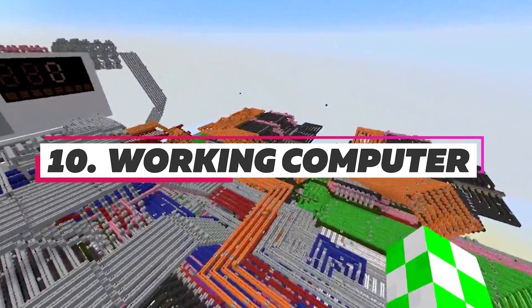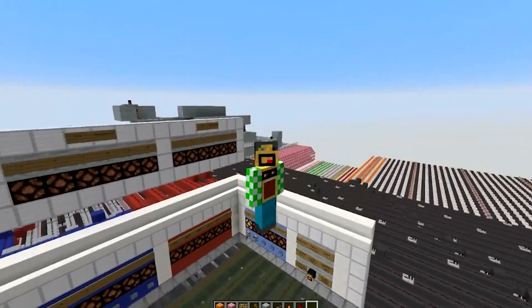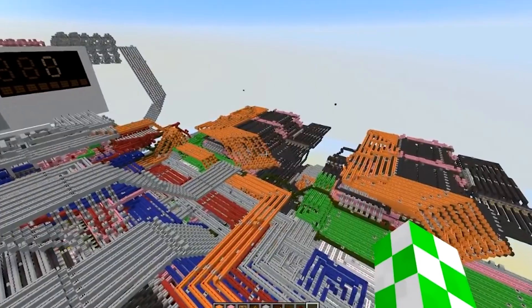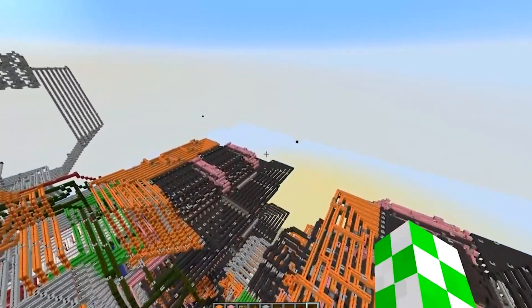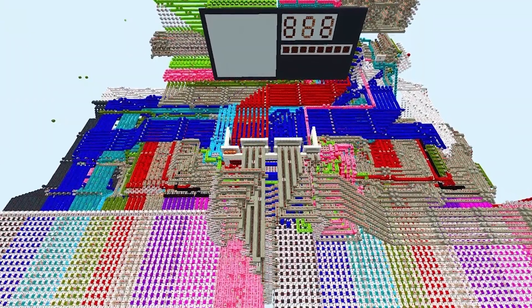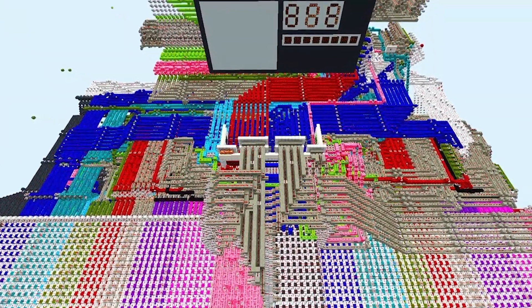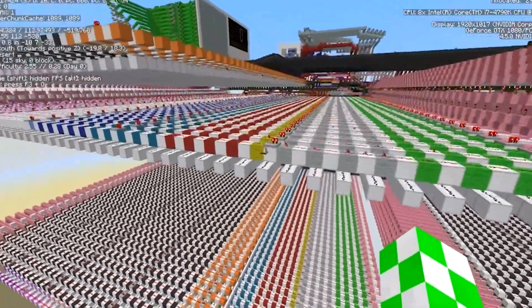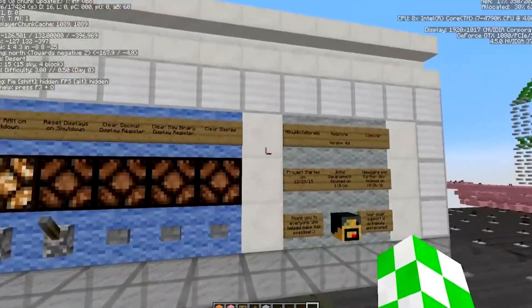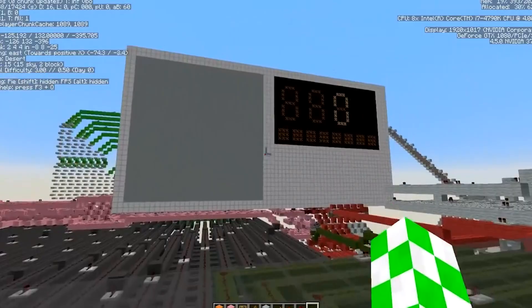Number 10: Working Computer. With the ability to use the element known as Redstone in Minecraft, players have been able to introduce electricity to their builds. One player, LEGO Master 99, took that to the next level. He created a working computer within the game. The computer has 28.168 kilobytes of total memory and 31 bytes of dual read RAM. With numerous programs loaded into the computer, you can watch in astonishment and awe as the computer runs those programs within the world of Minecraft.